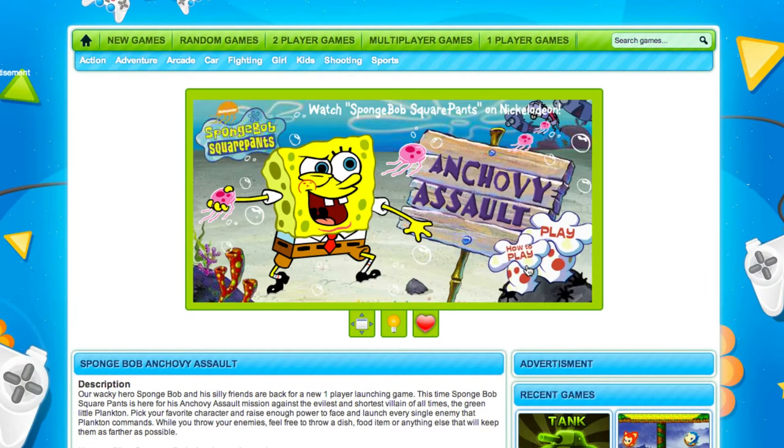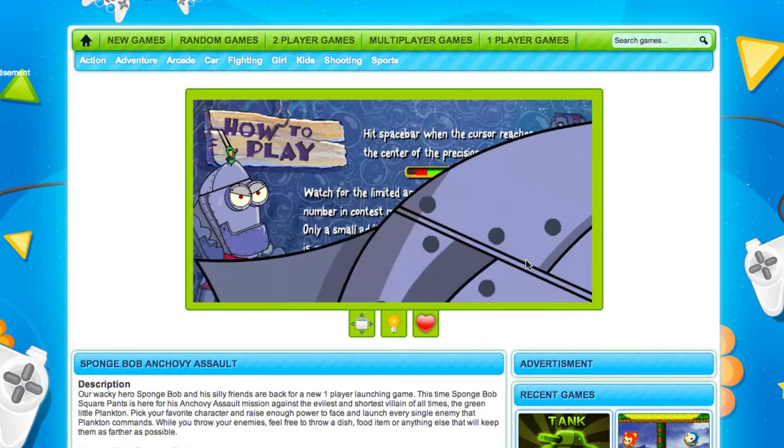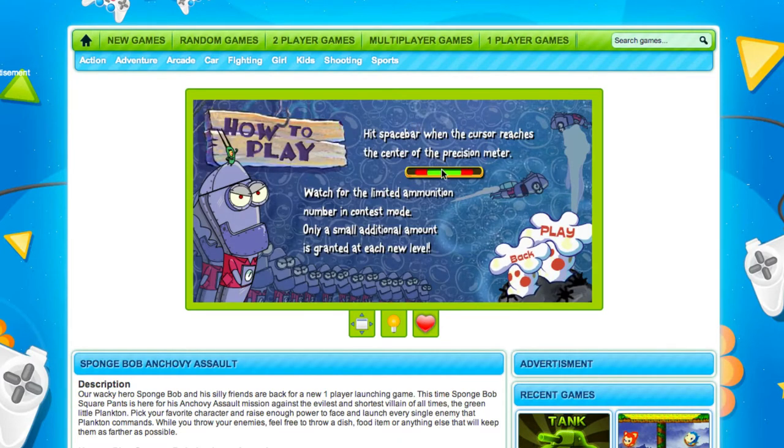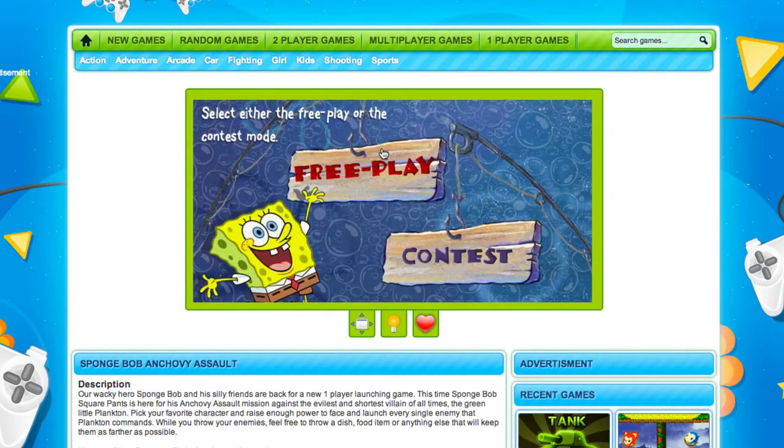Here's the game — Anchovy Assault. Let's look at the how-to-play menu first. Rapidly press the spacebar to raise the power as Plankton's minions approach. Basically you want to take them out. When you kick the robot anchovy, you can throw plates, burgers, and jellyfish to make it bounce farther. There's also a precision meter, limited ammunition, and all that sort of stuff.